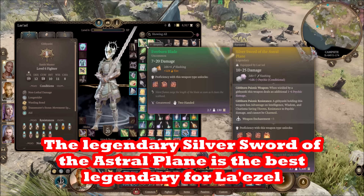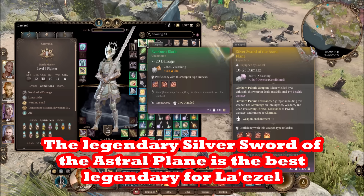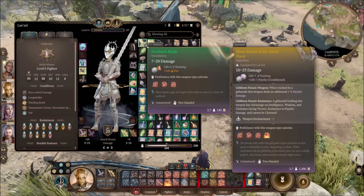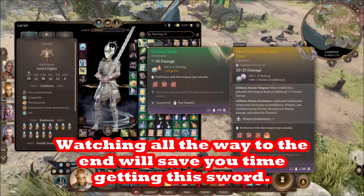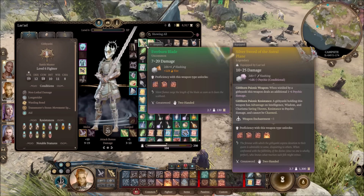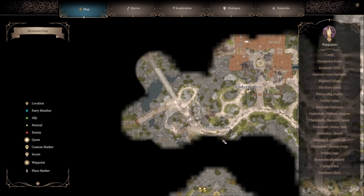This is an exploit that allows you to steal the Silver Sword of the Astral Plane, an Act 3 weapon you're supposed to get in Act 3, and you can get it in Act 1. We're going to do this by getting disarming attacks, which you get at level 3 of a fighter. If you have a fighter and you choose Battle Master, under their feats they can get disarming attacks — both disarming melee and disarming ranged attacks.